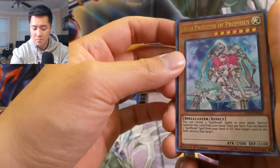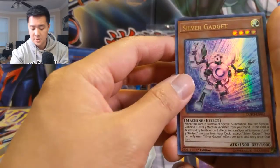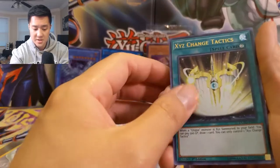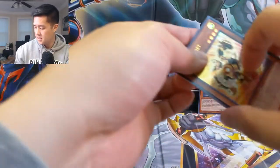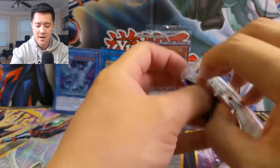Alright, High Priestess of Prophecy — I actually think this might be the first one I've pulled of this. Not familiar with this card. Silver Gadget, Nekroz of Brionac — not bad. XYZ Change Tactics, and then a Gold Gadget. That one I do feel was a bit of a dud. Halfway through, still looking for some kind of hit.